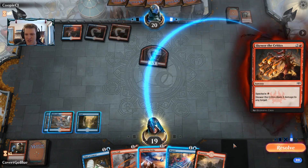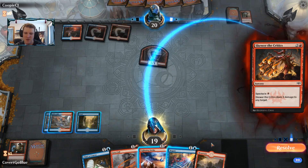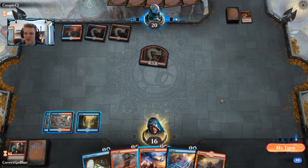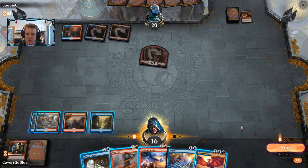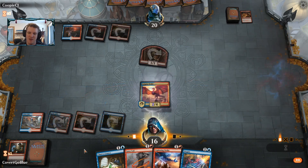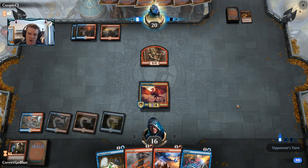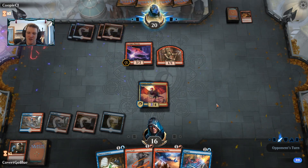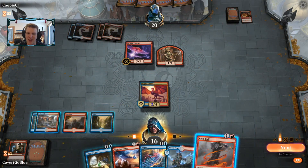Experimental Frenzy — there are a few things they might have going. I think it makes sense to just take that hit. I'll try the creature — if the opponent doesn't kill it immediately, Negate plus Chart a Course is such a good follow-up. I wish I could wait for one more mana. There's an Arclight Phoenix — that is a Lava Coil target, which is what that is.